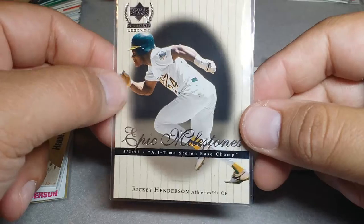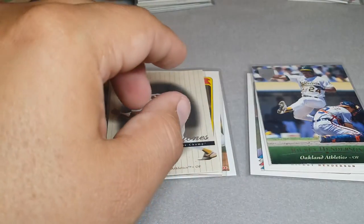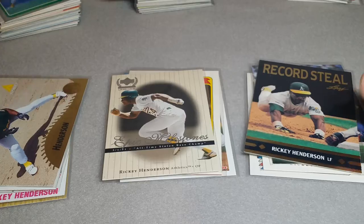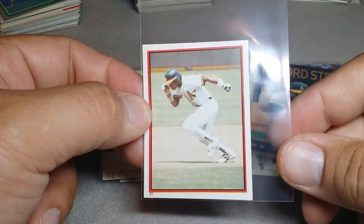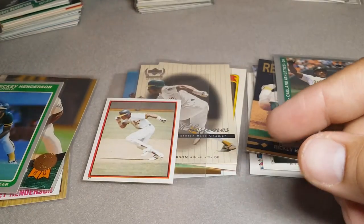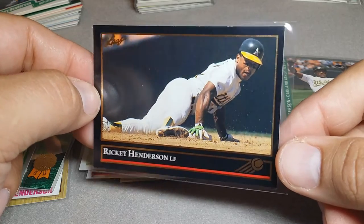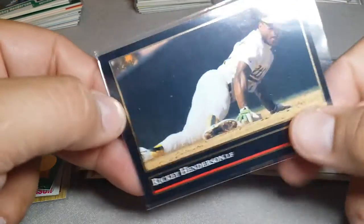Here's Ricky stealing your stuff — he's running, see ya. It's kind of a cool Upper Deck Century Legends Epic Milestones, got a little foil on it, pretty cool card. And here's a Leaf — Ricky's sliding in there, stealing your stuff, record steal. Here's Ricky about to steal your stuff, and here's Ricky sliding in taking another base. Here's a Fleer of Ricky about to steal your stuff — watch out. A little side note: I actually had those batting gloves growing up — I love those lime green batting gloves. I had those, yep.